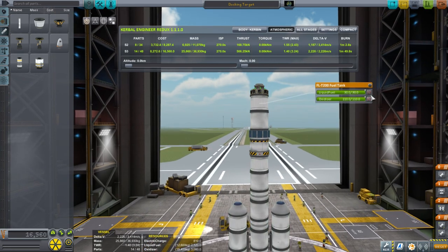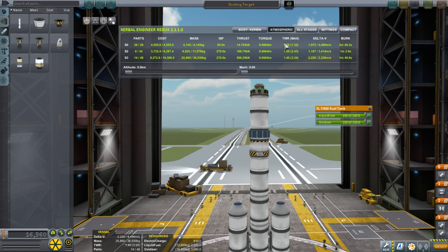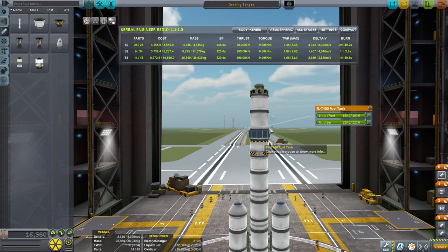Now if we restore this, we'll see our thrust-to-weight ratio — that's a vacuum stage, so we look at 1.48, which is pretty high for space. In space you don't need a TWR of 1 — you can have any thrust-to-weight ratio you like, depending on how patient you are. The lower the thrust-to-weight ratio, the longer the burn time. So I could add more fuel to this if I wanted to wait longer.